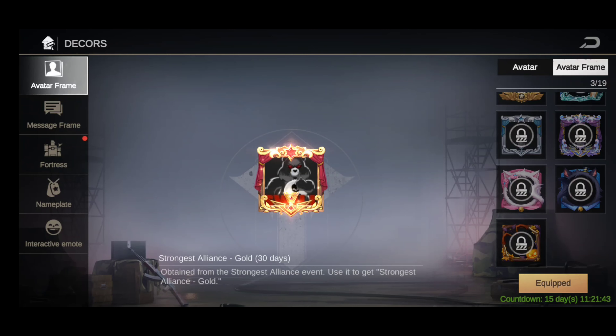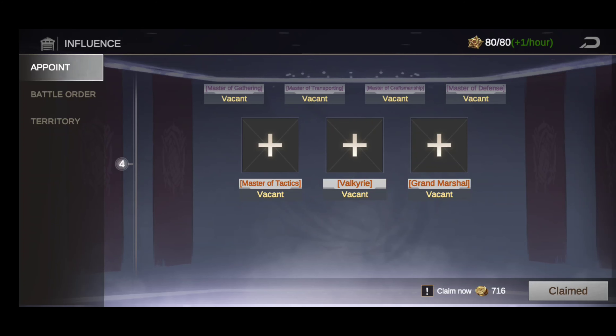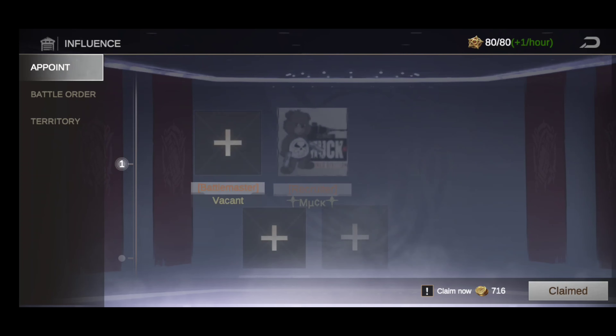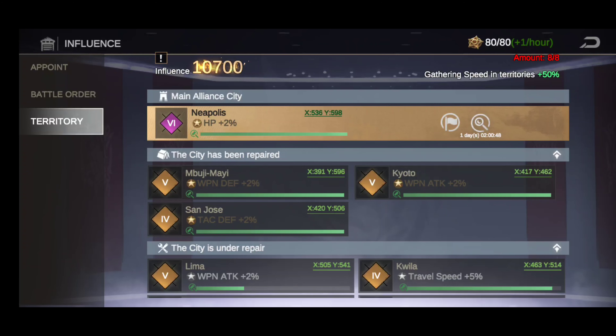Now here's the alliance influence screen. More positions will be unlocked as your influence expands, and the alliance territory page is now merged with the influence page. You can see all your bonuses and buffs in one place. It's not the best layout they could have done, but it's not the worst either — it works out pretty well.